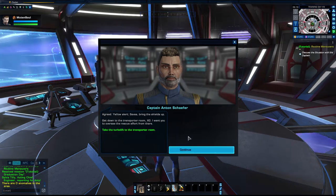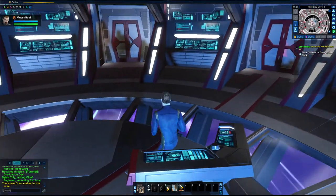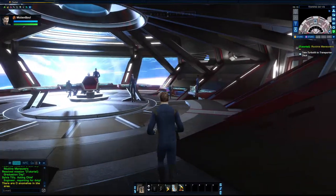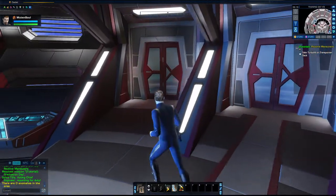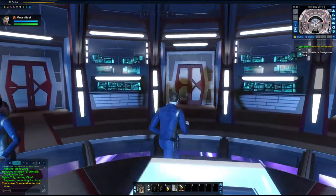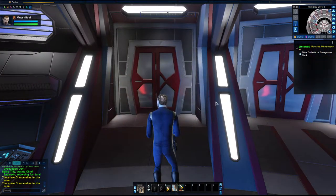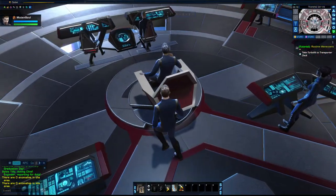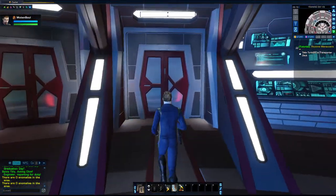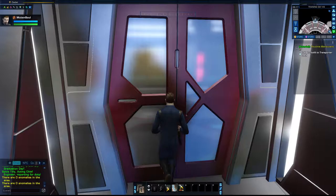Get down to the transporter room, XO — I want you to oversee the rescue efforts from there. I have a feeling this is going to end badly. Take the turbo lift to the transporter deck. But where's the turbo lift? Am I blind? I don't know what the turbo lift is. I mean there's only four doors — has to be one of them right? They all look the same to me.